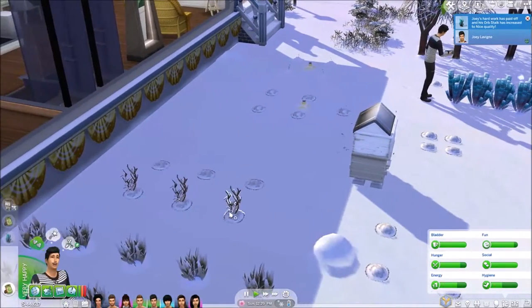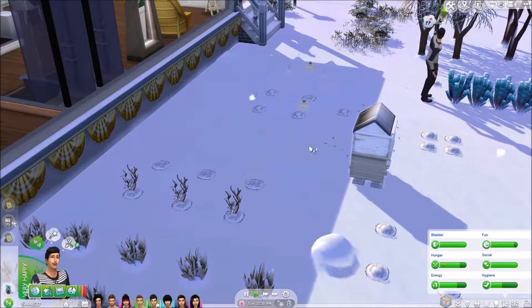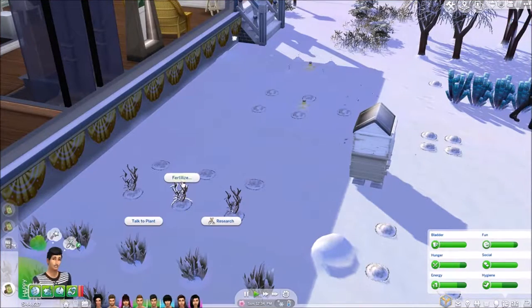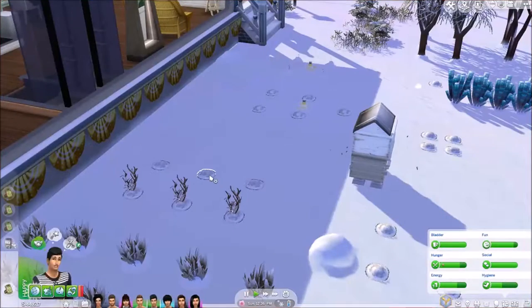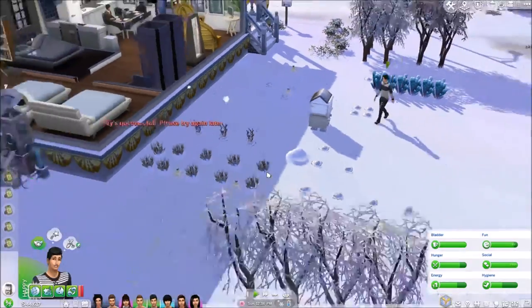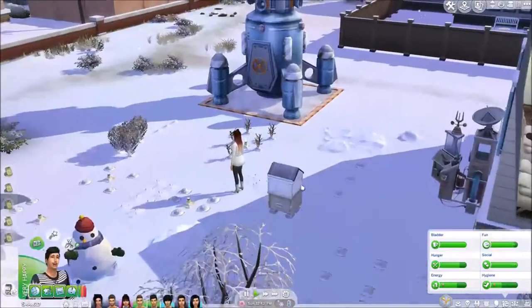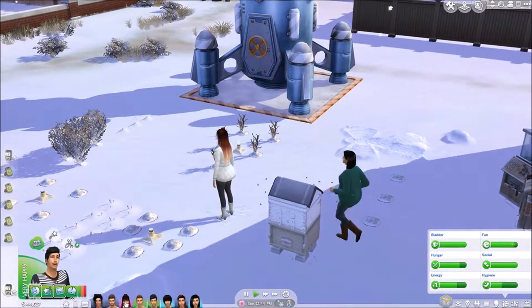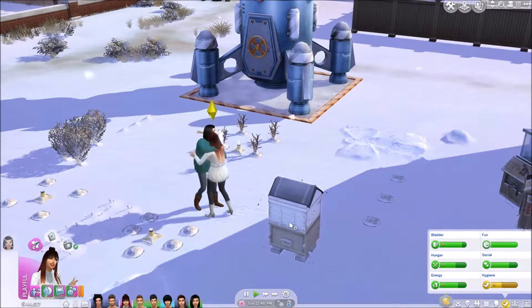They need to have a different color or glow for when you need to fertilize stuff - I think that would be good. Kind of like it sparkles when it needs to be evolved, you know? I think that'd be a good game feature. It's spring - why do we still have snow? Oh, it's snowing now, great, awesome.